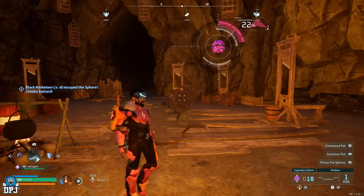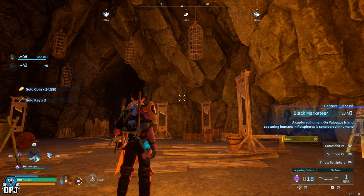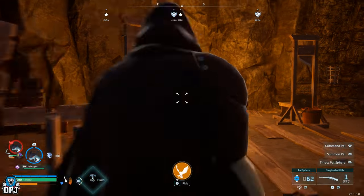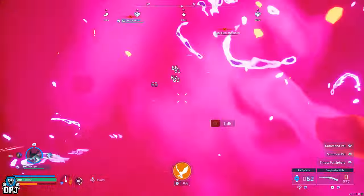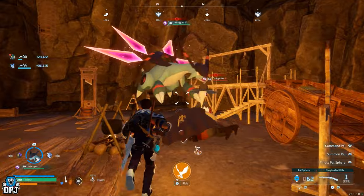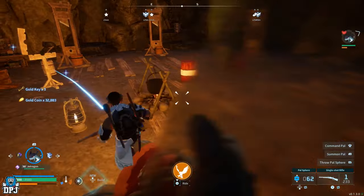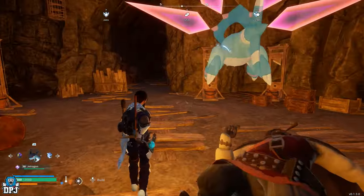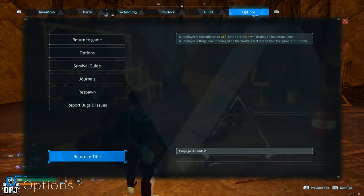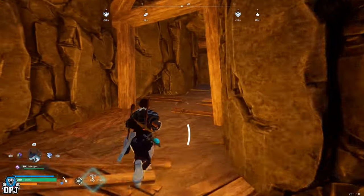Once captured, simply take him back to your base and you're good to go. If you do kill him instead, you'll get a massive chunk of gold — around 30,000 to 45,000 — and also three gold keys, which is cool. To reset him if you want to do that over and over, simply quit out of the game and come back in; he will have respawned and completely forgotten what you did to him.